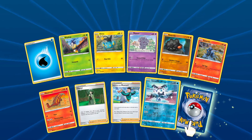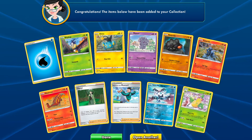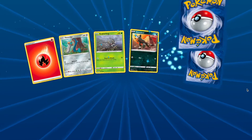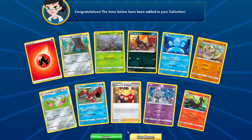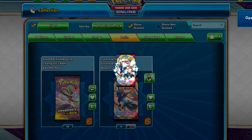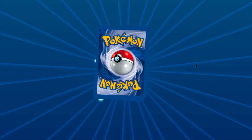Galarian Mr. Mime, and another Victory Bell — showing some love today. Got that James Pokemon, another Salazzle. Come on, trying to get that Mawile.